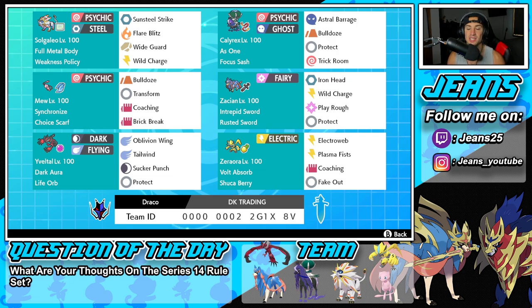Final Pokemon on today's team is going to be Zeraora. I really do like Zeraora as a lead because it has E-Web, it has Fake Out — so you get speed control and Fake Out control. It's just really good all around. The other two moves include Coaching and Plasma Fists, and the ability and item are Volt Absorb and Shuca Berry. If you want to use this team yourself, the Rental Code is at the bottom of the screen. Let's hop on the Series 13 ladder and look to get some wins with this Mew team.